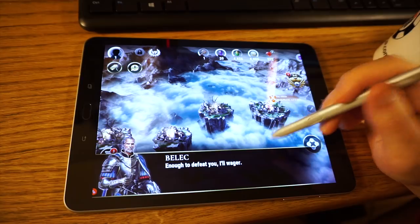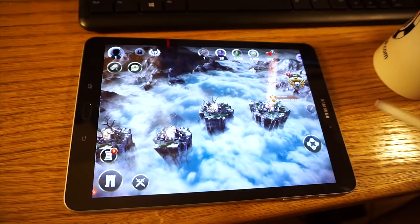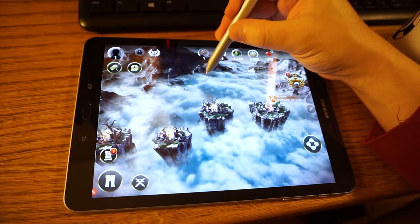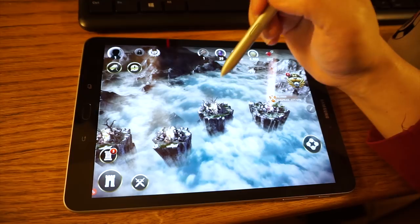There is something to be said about the interaction, which has changed quite a bit. I promised I would show the gaming tool. If you guys know anything about the Samsung S Pen and how it can pull up a screen overlay — if I'm trying to show you something about the game, I can take a picture of it.